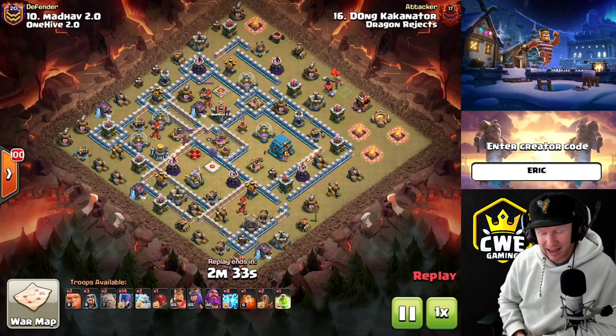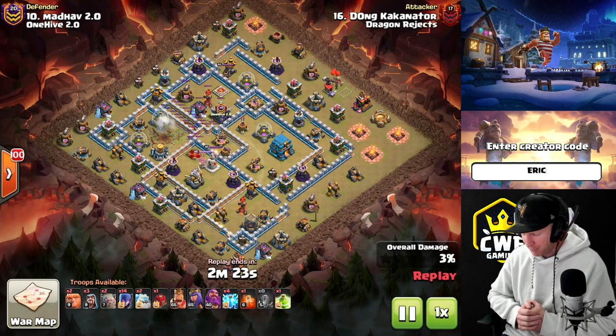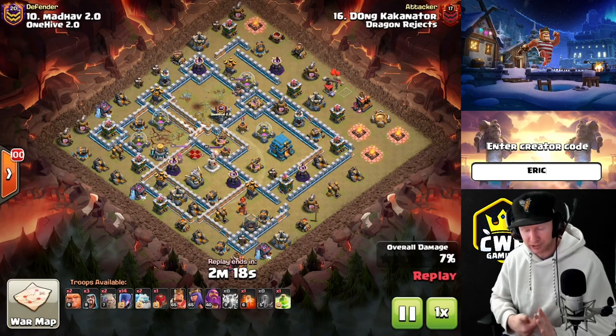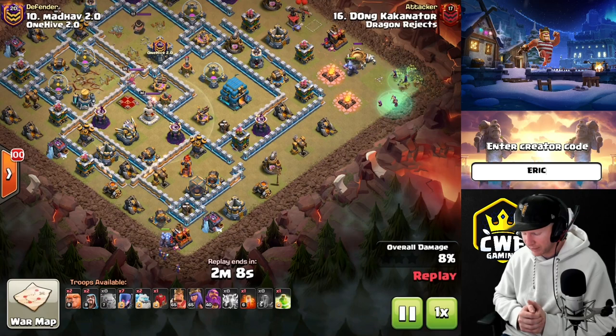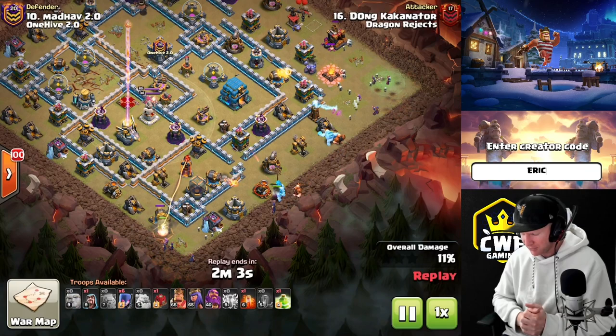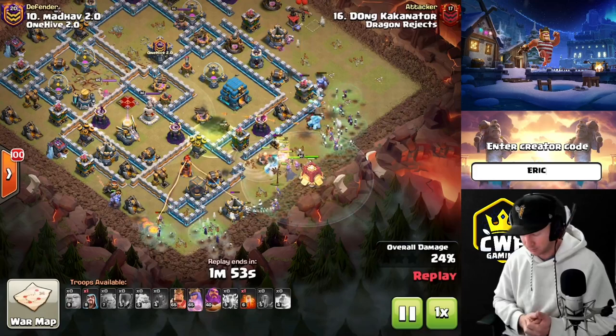Attack number two: Zap Quake Mass Witches. We can do this the same as the Golem Avalanche - zap out two multi-infernos and charge the base with a wall wrecker or log launcher. But if a jump gives you access to all the major defenses, you can go in with the siege barracks instead. Instead of super wizards and five golems, we bring three golems and a whole lot of witches - a nice substitute if you don't have super wizards. You can go with a ratio of four super wizards and 14 witches all the way down to eight and eight.